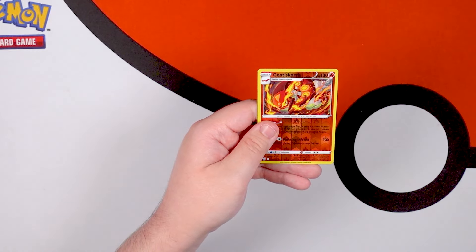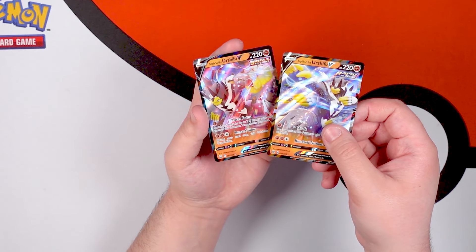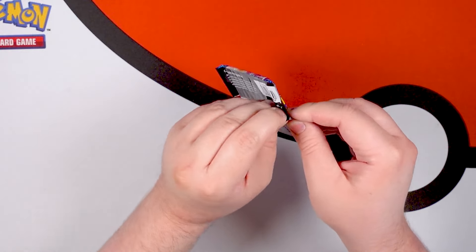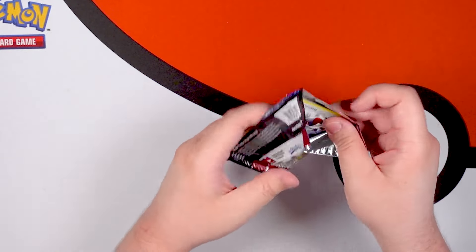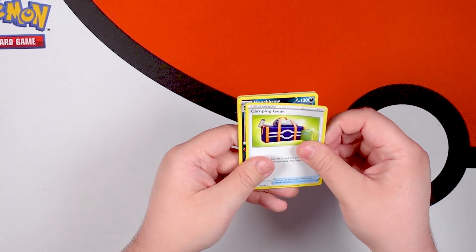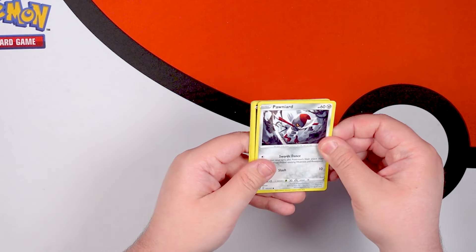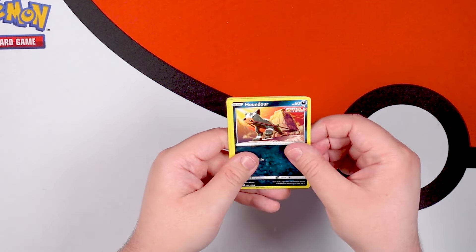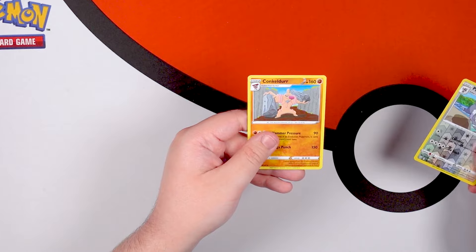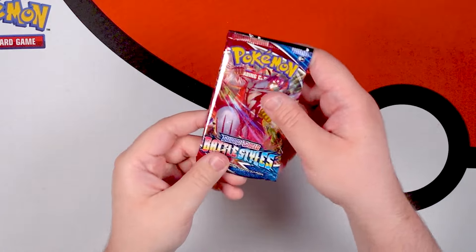Centiskorch Reverse Holo, and Single Strike Urshifu V to match the two Rapid Strike Urshifu Vs we've pulled so far. Urshifu time! Like, half the cards in the set are Urshifus, so your luck is pretty good if you're trying to pull one. Lightning Energy, Camping Gear, Honchkrow, Gligar, Spoink, Purugly Reverse, and Klinklang. We've not seen this one yet, and that's a very funny name. Maybe that'll be the title for this video: Battle Styles Makes Me Feel Insecure.